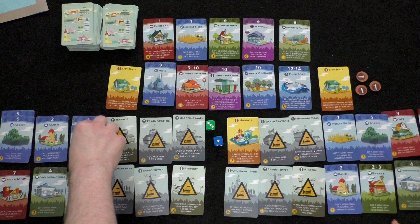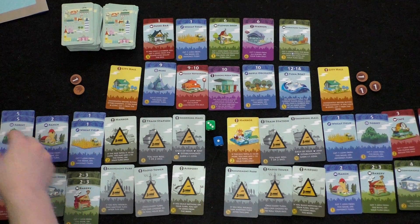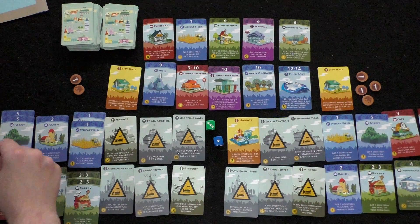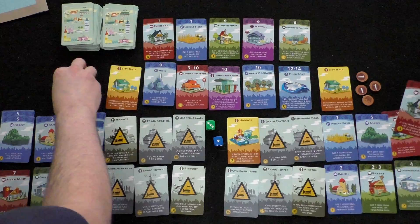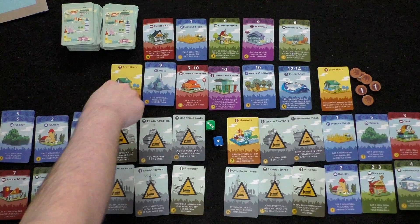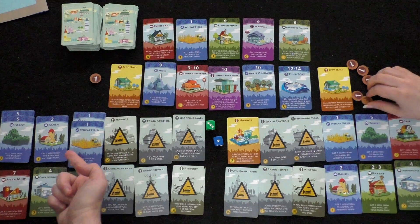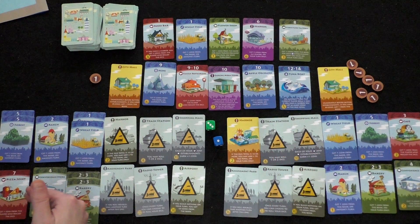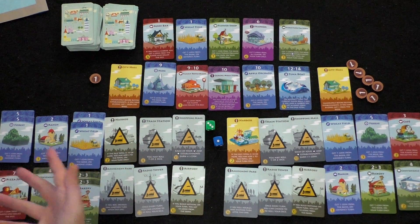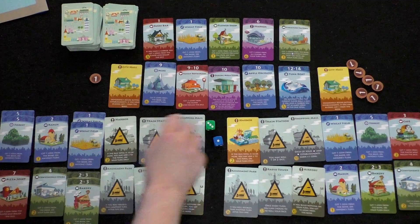Player one rolled a one, triggering the harbor-sushi bar combo: player two gives three coins to player one. Player two is now nearly broke. Since he has zero coins after earning income — wait, he earned one first from wheat field — the City Hall doesn't kick in because he earned something. Player one is left with one coin and chooses not to buy anything, since buying another wheat field would also feed player two's income.